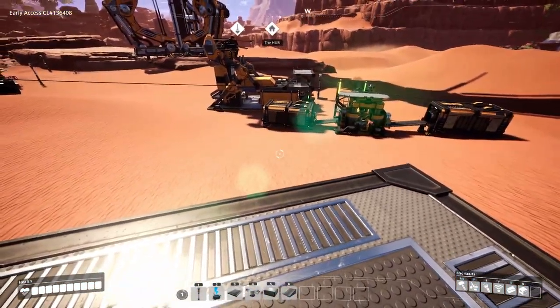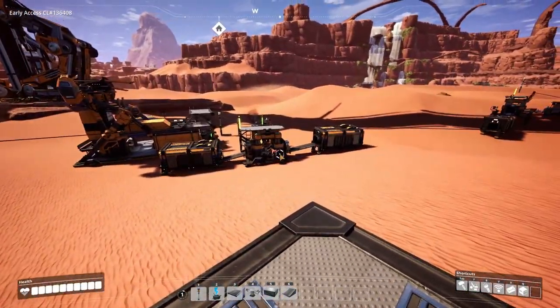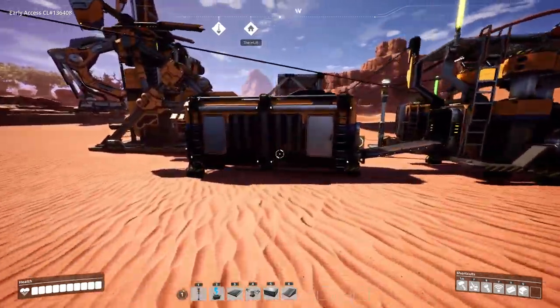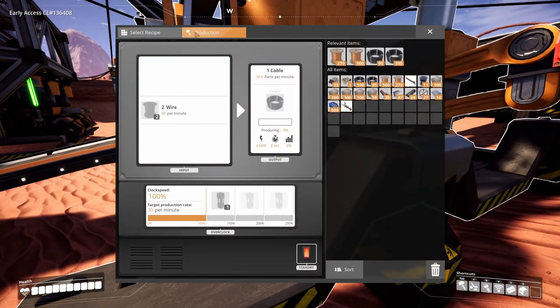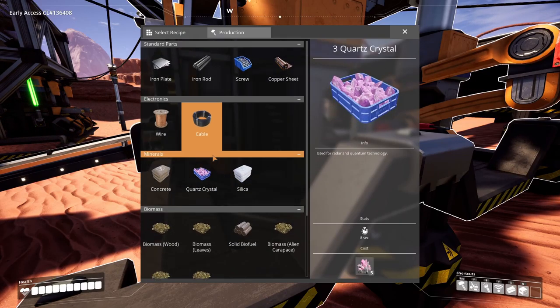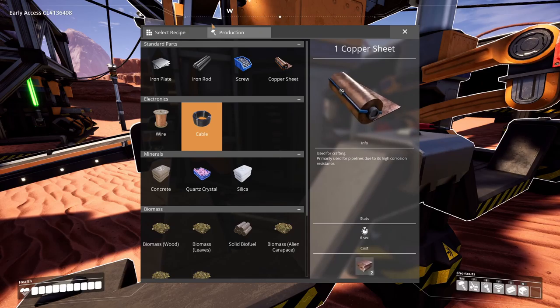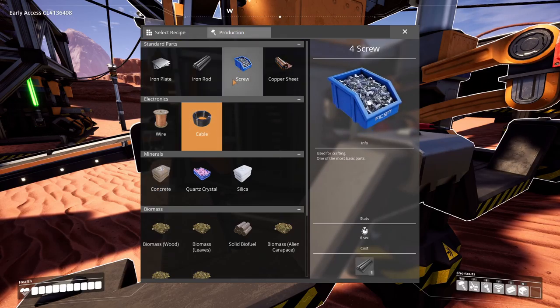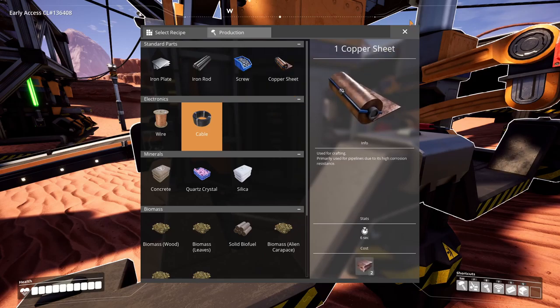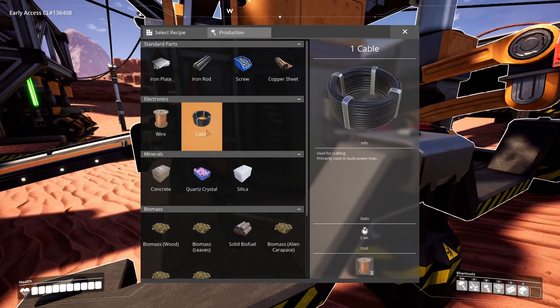I need to start getting more production going - I found those nodes and I need to get more constructors and assemblers down now that I have more power. I need to start producing iron rods and screws. I already have plates and rods going, but copper sheets I do not. I think I have wires going but not cable either.